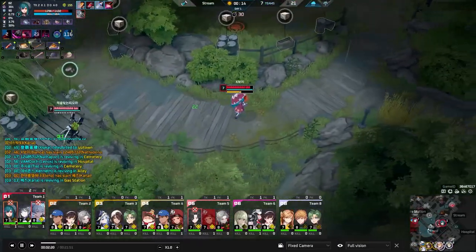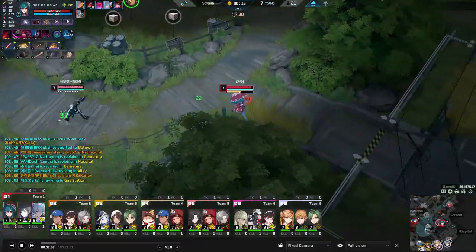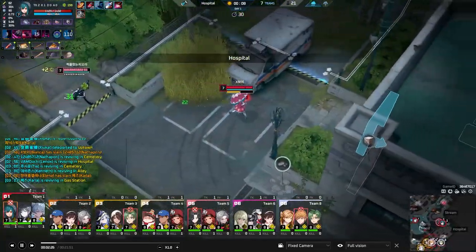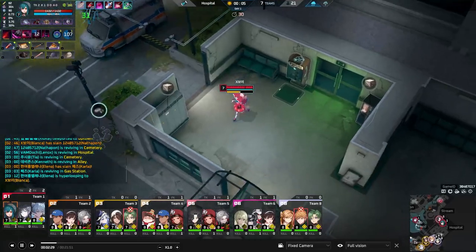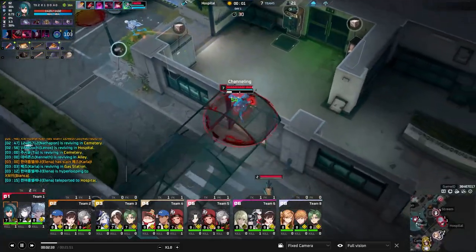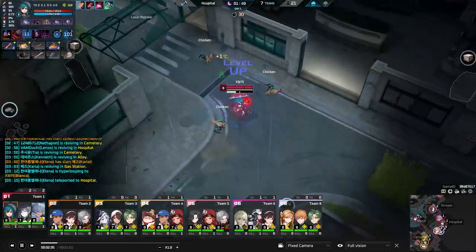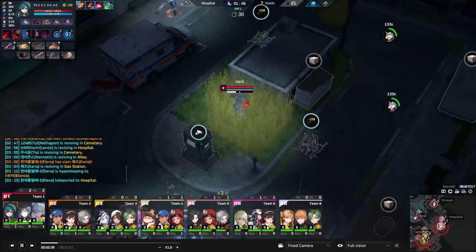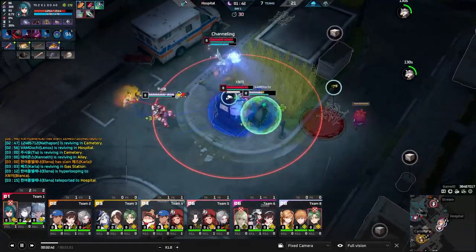So it's really common to see Bianca throw Q and auto attack to root people. Her W, Sanctuary: while inside the coffin Bianca takes reduced damage and heals, and if she has over 50% blood when using Sanctuary she instantly consumes all stored blood, increasing her healing inside the coffin and reducing her skill cooldowns.